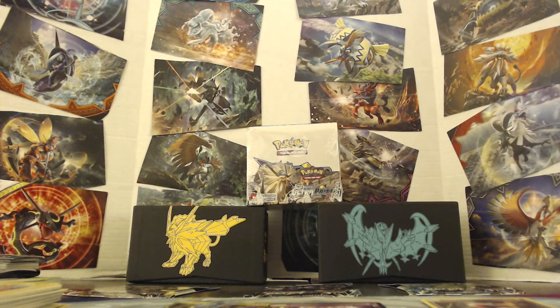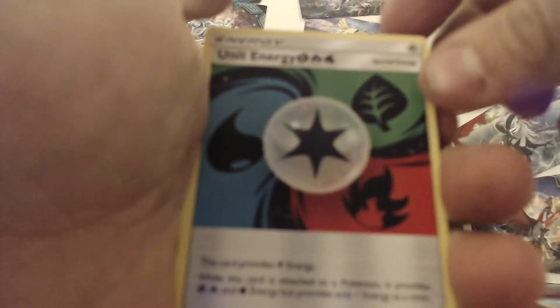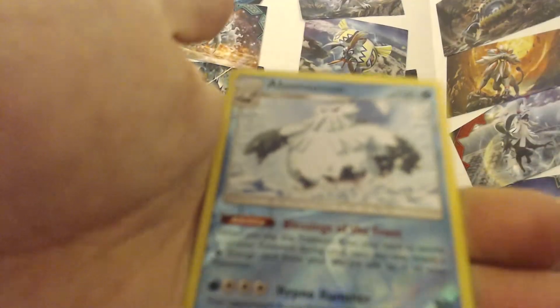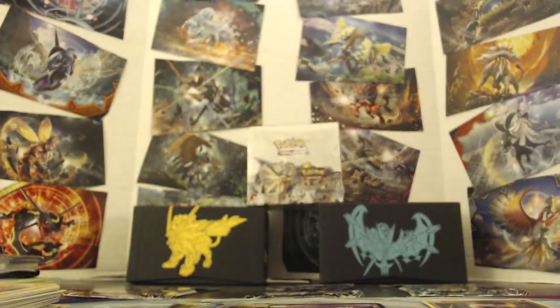Electric pack - we got Luxio, Unit Energy Grass Fire Water, Lopunny, Drifloon, Glameow, Carnivine, Lickitung, Muzzle, a Reverse Holo Abomasnow, and Magearna for the rare.